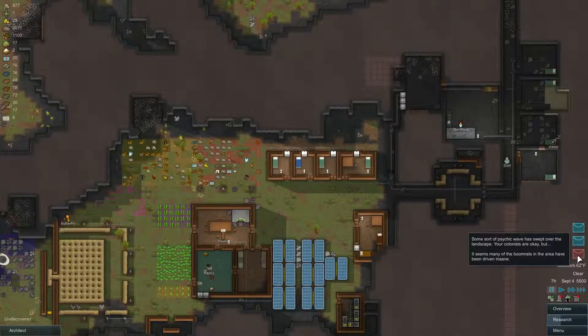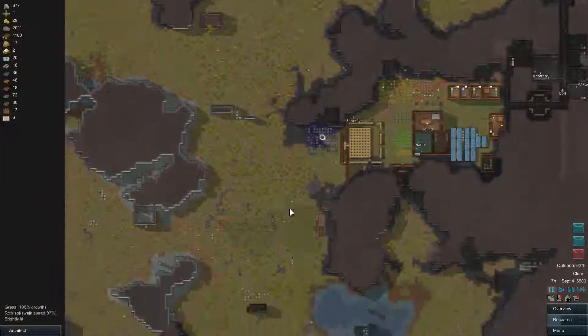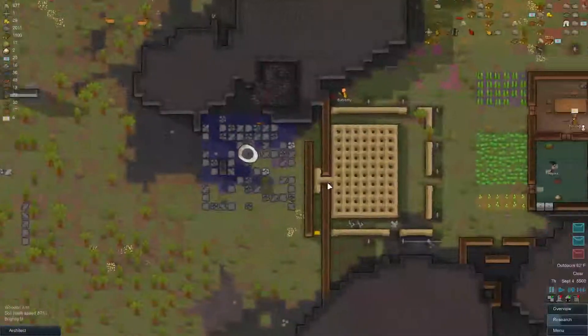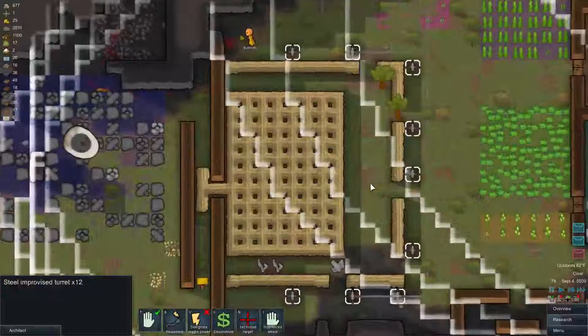Some sort of psychic wave has swept over the landscape — your colonists are okay, but it seems many of the boom rats in the area have been driven insane. That's probably the worst thing that can go insane because they explode when they die.